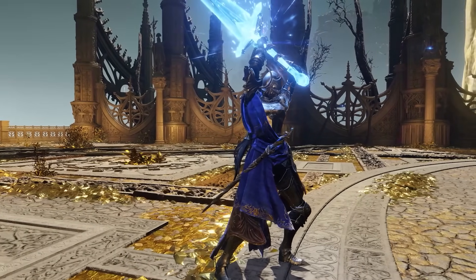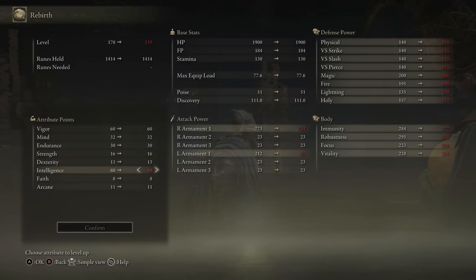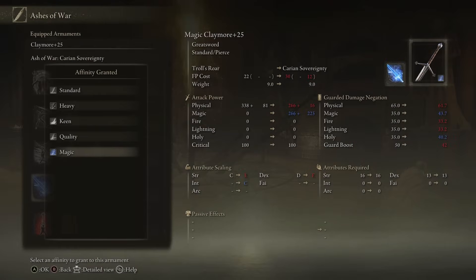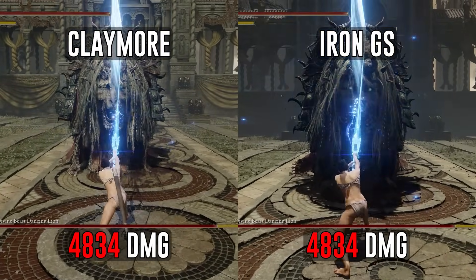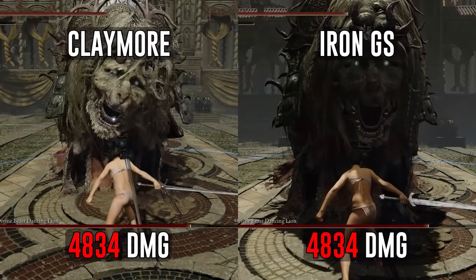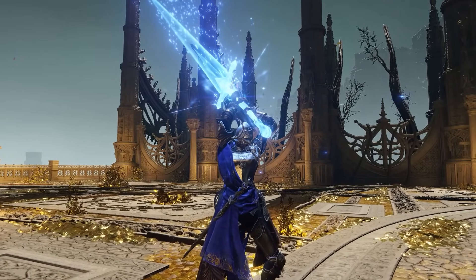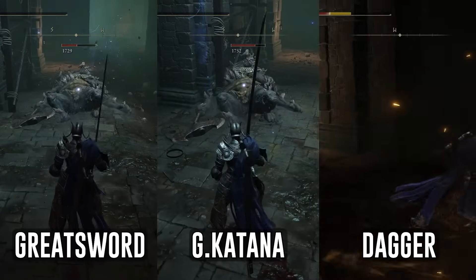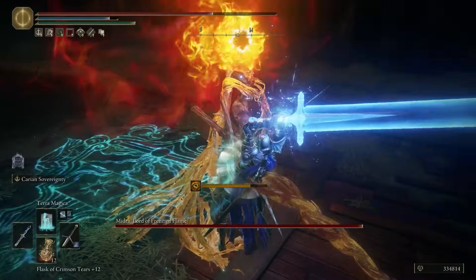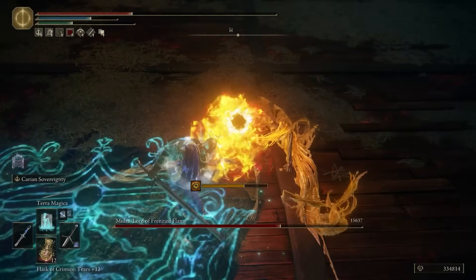The damage from Carian Sovereignty scales with intelligence, weapon level, and infusion affinity. To maximize damage, you will want to focus on intelligence only, fully upgrading the weapon, and infusing it with magic. What's really interesting is that the weapon you use does not affect the damage of Carian Sovereignty. However, the weapon class does affect your hyper armor, which determines how likely you are to be interrupted while casting — the lighter the weapon, the less hyper armor you get.